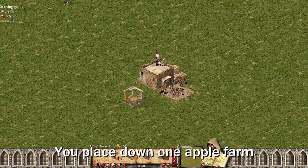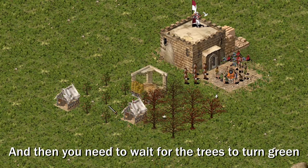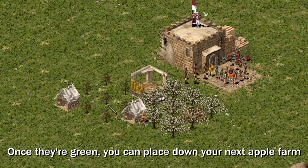Here's how you do it. You place down one apple farm. And then you need to wait for the trees to turn green. Once they're green, you can place down your next apple farm.